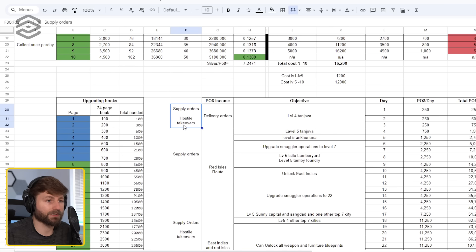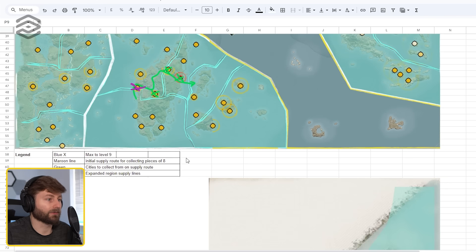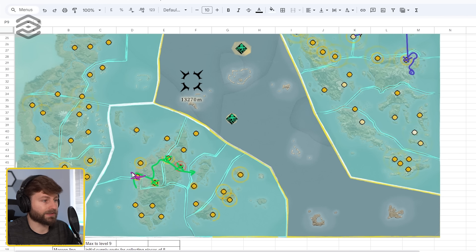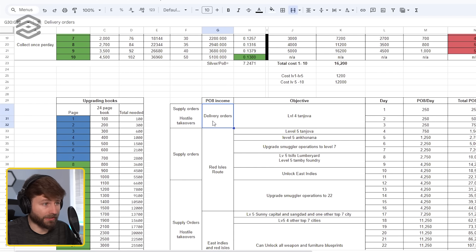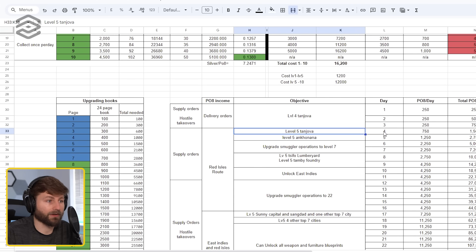Then you're always going to be doing your hostile takeovers at the beginning to unlock the four main cities in the red aisles. You need Tanjova and these three so that you have a nice route going back to St. Ann. You're going to fast travel here and get all four of these to level five, starting with Tanjova and Ankoho Nana and then the other two. Just doing delivery orders for the first three days will get you roughly 250 pieces of eight per day. Then on the fourth day you can level Tanjova to level five, and on the fifth day you can level Ankoho Nana to level five pretty easily.